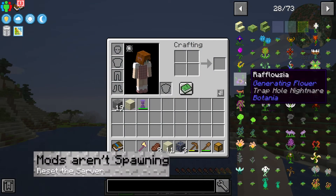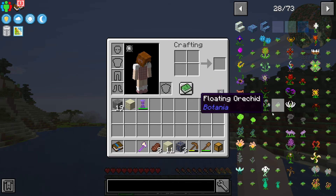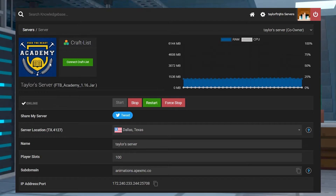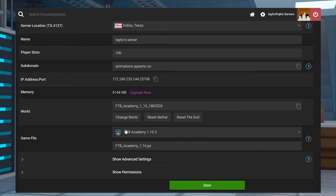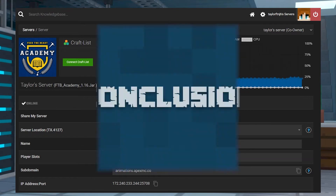If the mods appear in the creative menu but are not properly appearing on the server, it means that the server is not properly using the mod pack. Make sure that the server was switched to FTB Academy through the panel and that it was fully restarted.